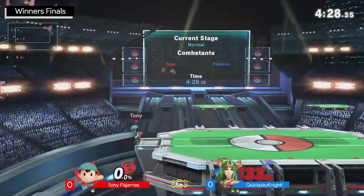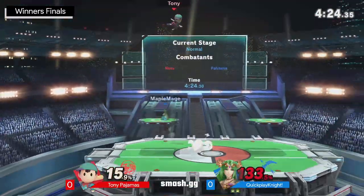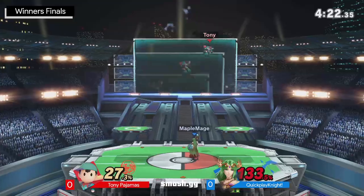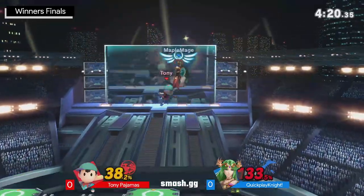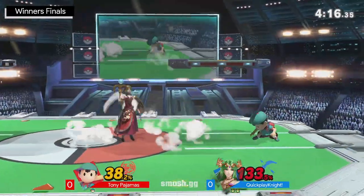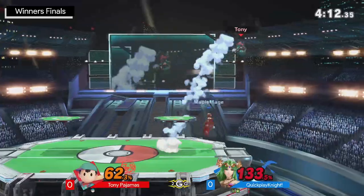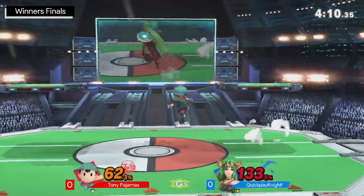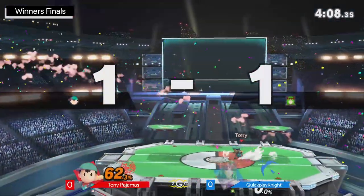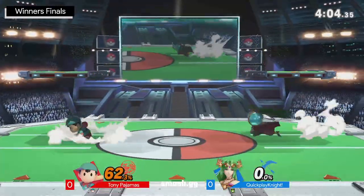Quick Play Night — barely going to live. Good DI, or not sure if it was good DI, but either way, surviving. That's huge — he catches him air dodging out of the nair. And now he's stuck up a creek without a paddle, going to take two more up airs for his troubles and be brought to 38% already. 49 and counting on this stock. Quick Play Night did a great job of getting a ton of extra credit before that back air finally did its job.